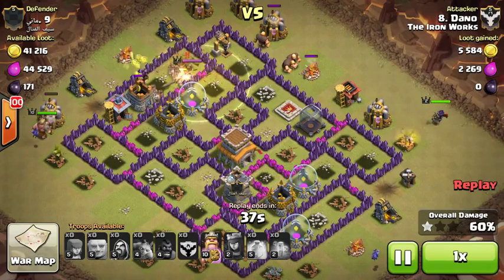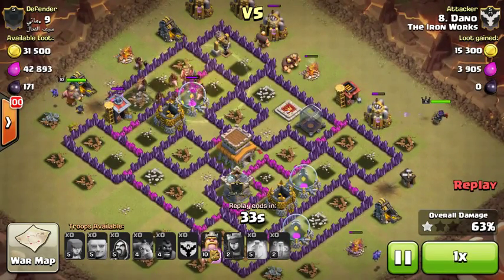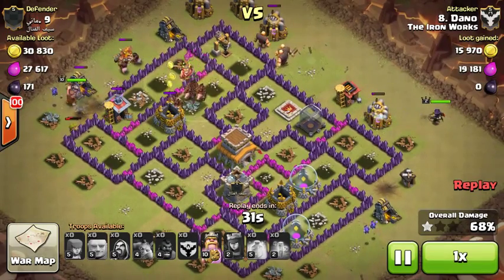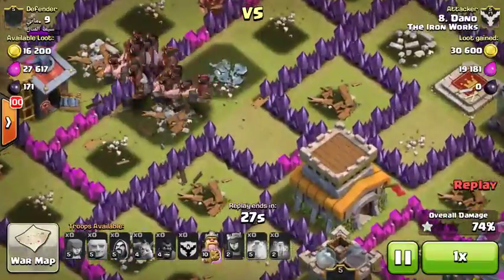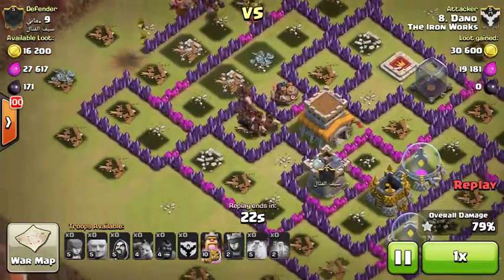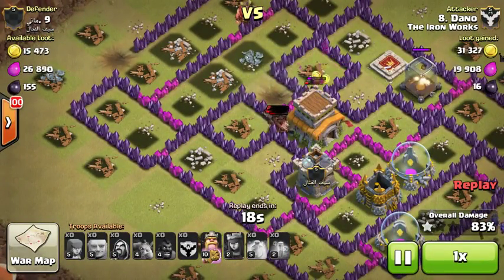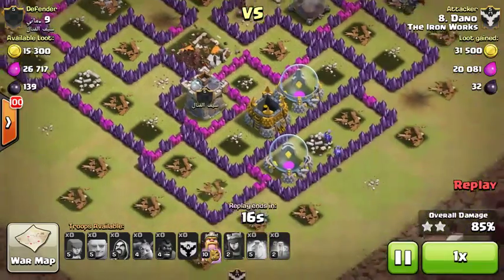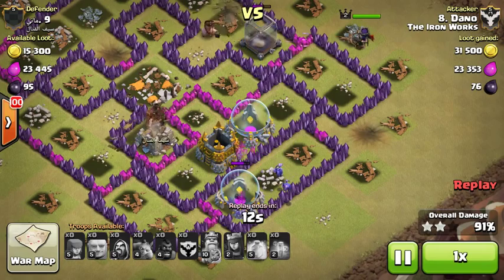I've used up all my heal spells now. I've got a pretty good feeling — I know there's not a hidden tesla in that area because it would have already popped. We're going to clean up up here. Notice there's a giant bomb — nice one-hog split and they didn't all die. This is going to be easy at this point because there's easily a pack of twenty hogs.